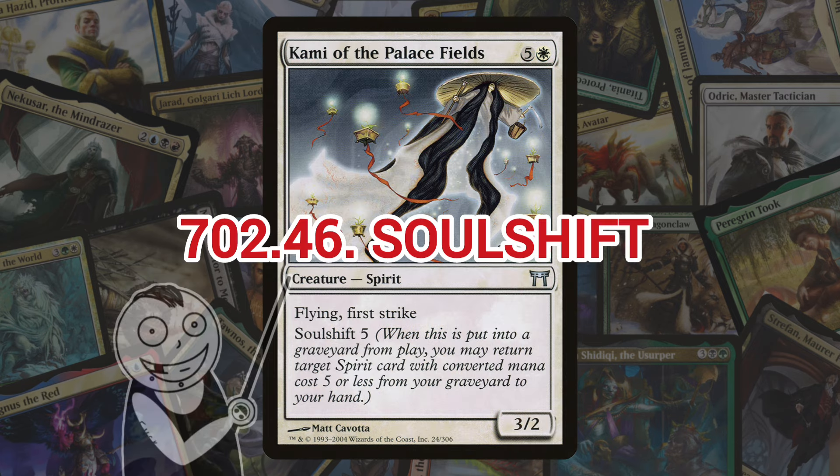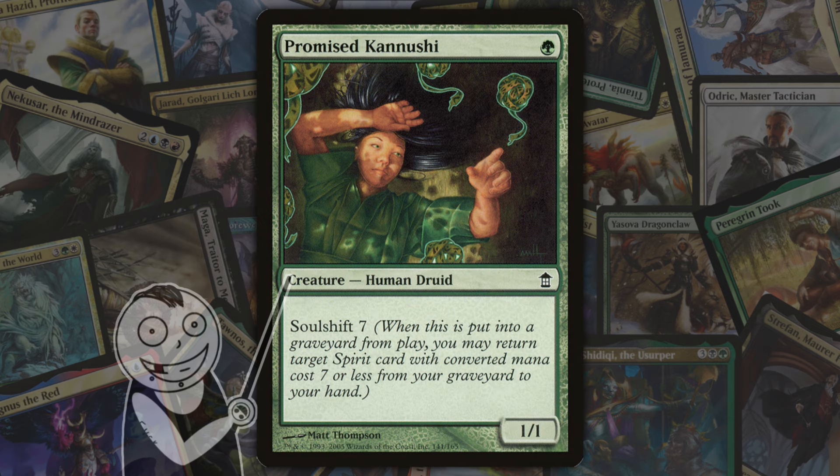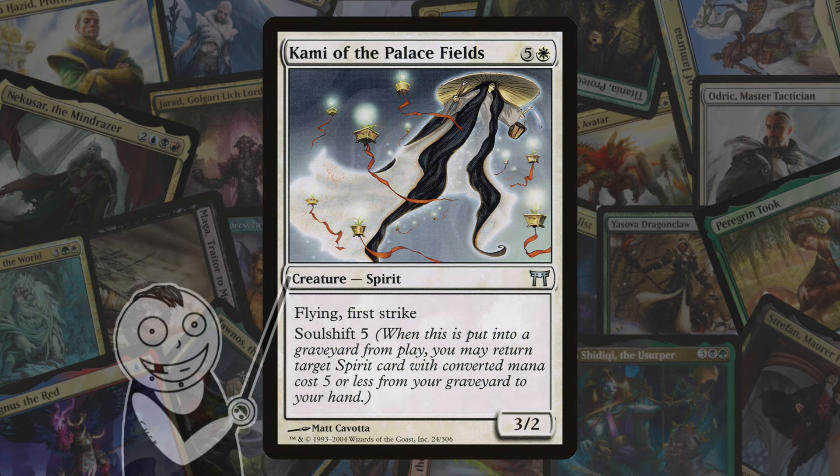Next up we've got Soul Shift. Also introduced in Champions, Soul Shift allows a player to return a spirit card of mana value no greater than the Soul Shift number from the graveyard to their hand when the Soul Shift creature dies. With the exception of Promise Kanushi, a human druid, all Soul Shift cards have a mana value one greater than their Soul Shift number.